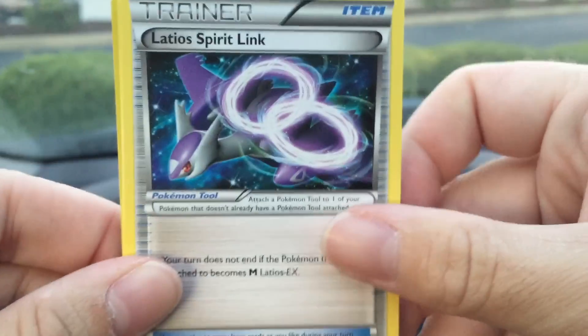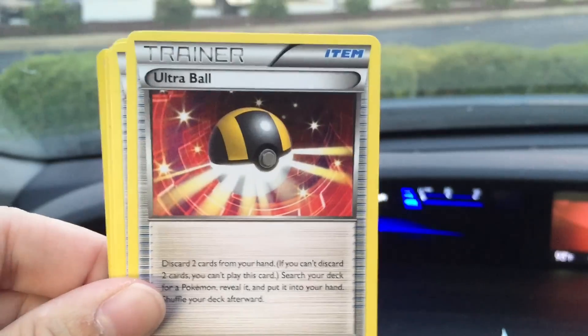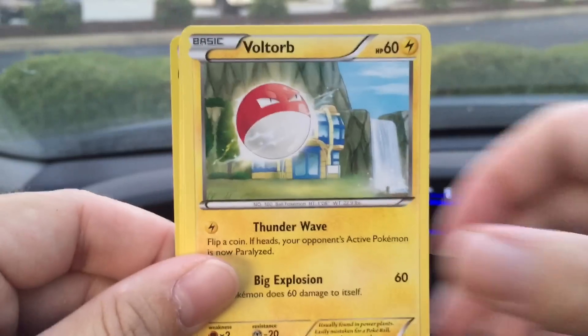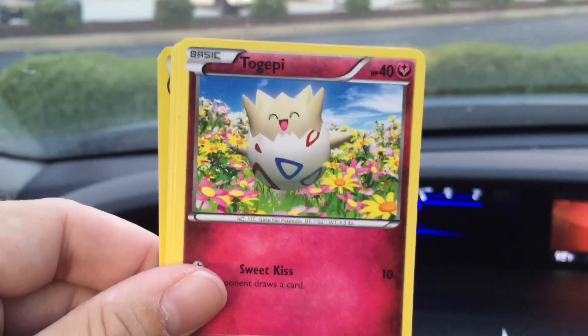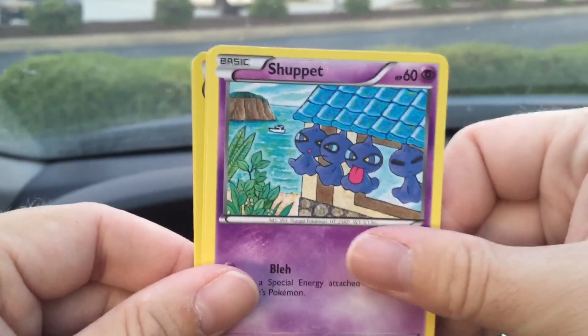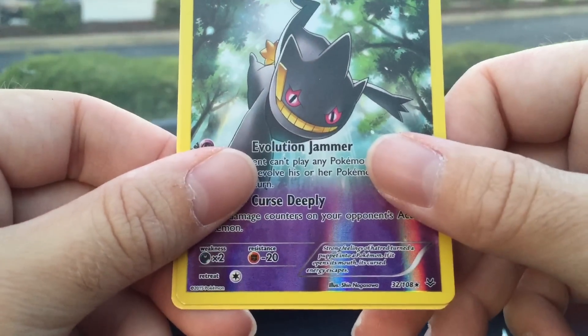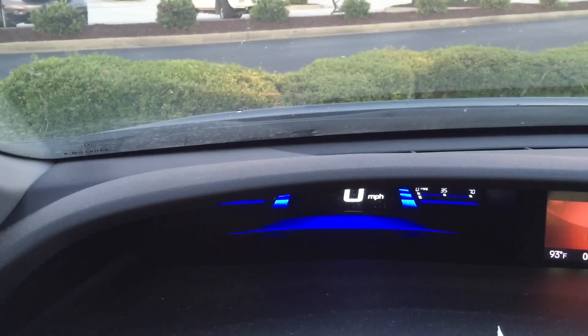Can't complain at all about an EX! And the last pack: Ultra Ball trainer — very cool. Swablu, Voltorb, Pumpkaboo, Shuppet, Spearow, a Bennedikt rare reverse, and a Clefairy. Not bad at all for the price.